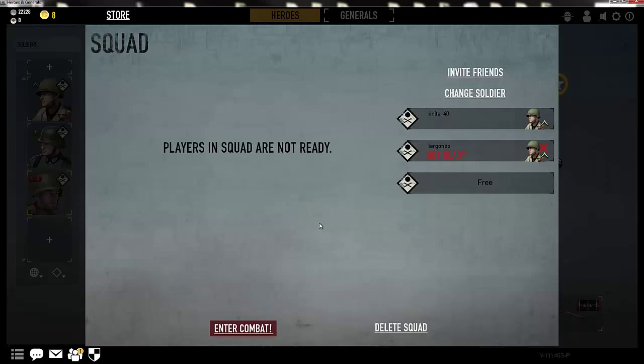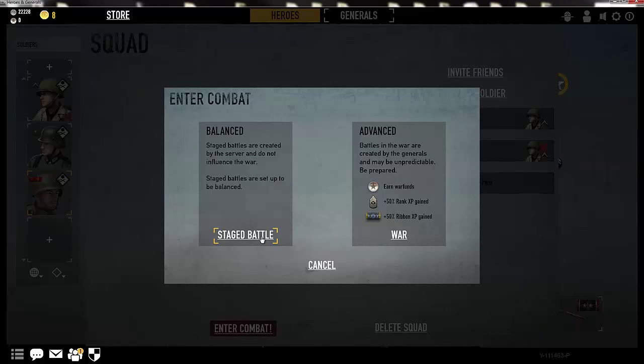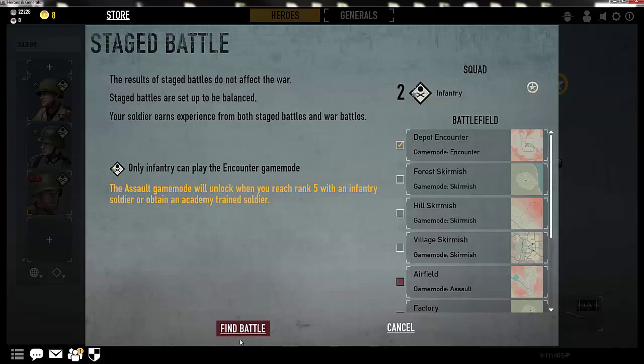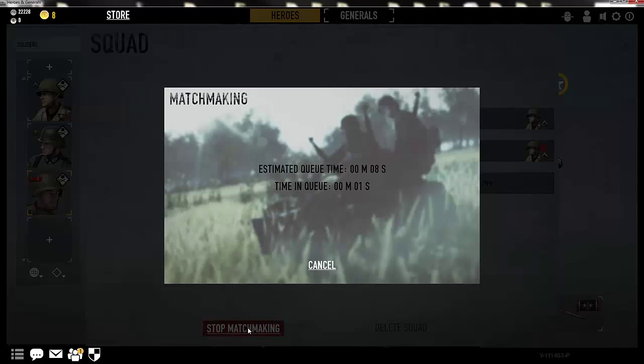Now from here, you're going to want to hit the enter combat button. Problem is, my friend has not hit the ready button. Now that he has hit the ready button, we can enter combat. Click enter combat, and this is where you can choose whether to enter a staged battle, a skirmish, or the war itself. We are too low of a rank to go to war. From here, hit the staged battle. In this screen, you can choose what map you want to play on. Normally from low levels, you only have the depot. The skirmishes are not available until you are level 2, so we'll play on the depot. Click find battle and wait until the game starts.